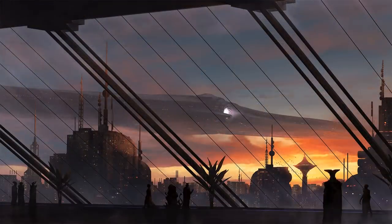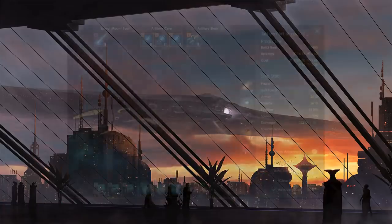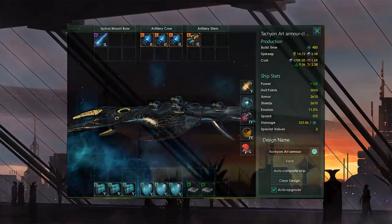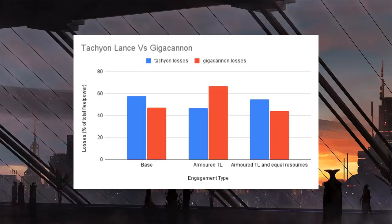But is this because of the crystal hull plating? I removed the crystal hull plating and replaced it with armor. With that ship design, who came out on top? Well, with balanced fleets of equal numbers, the tachyon lance actually came out on top and did more damage to the giga cannon fleet — around 65% losses taken by the giga cannon fleet and around 45 to 50% losses taken by the tachyon lance fleet.